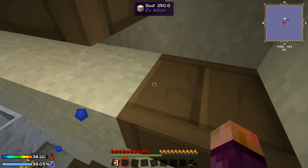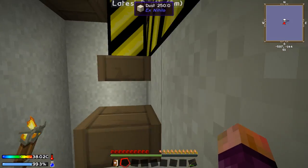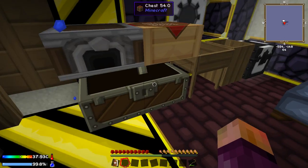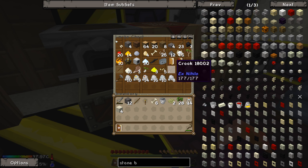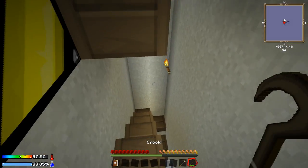We've got our crucible here, it's above a torch which is not the fastest thing in the world. I think we can pick that up using a pickaxe without it breaking - at least I hope we can. I'm gonna try it right now because somebody in the comment section said I can use blazing pyrotheum outside as a way to heat it instead of the torch, and apparently it's a lot faster. Let's make a pick and see if we can break this thing.